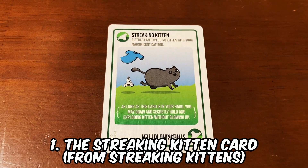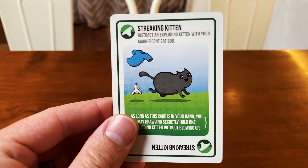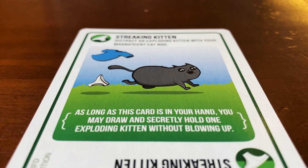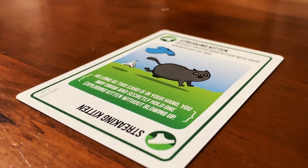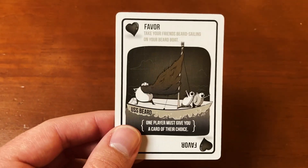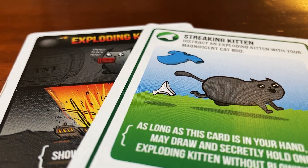Number one, the Streaking Kitten card from Streaking Kittens. So long as this card remains within your possession, you're able to hold an Exploding Kitten card in your hand. In a game that's loaded with powerful cards, this card raises the bar to a whole new level. What other card allows you to hold the power of an Exploding Kitten in the palm of your hand? Not only that, but this card can also be stolen by another player or given by use of the Favor card. In either case, the other player must defuse the Exploding Kitten card immediately. It is worth mentioning that if at any point you lose the Streaking Kitten card, you must defuse the Exploding Kitten card in your hand right away.